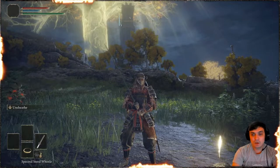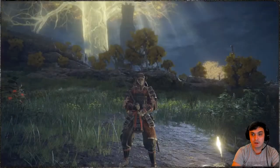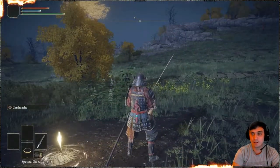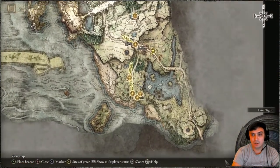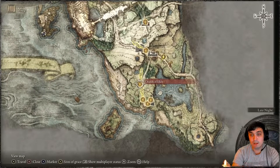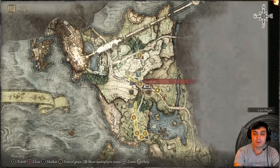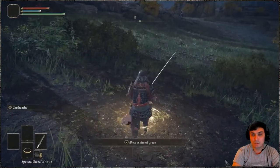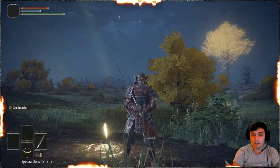Just to show you, this is a brand new character. He is level 9, so it's a samurai. I already got my steed. If you don't know how to get the mount, basically what you need to do is once you get out to the first step, go to the Church of Ellen, then navigate to the gate up front, interact with the Grace, and Melina will appear. She will grant you the mount.